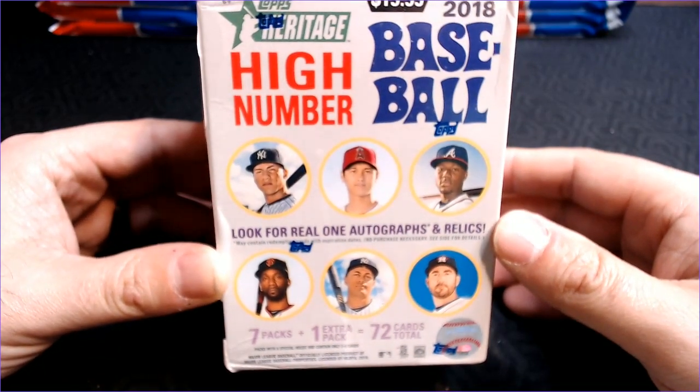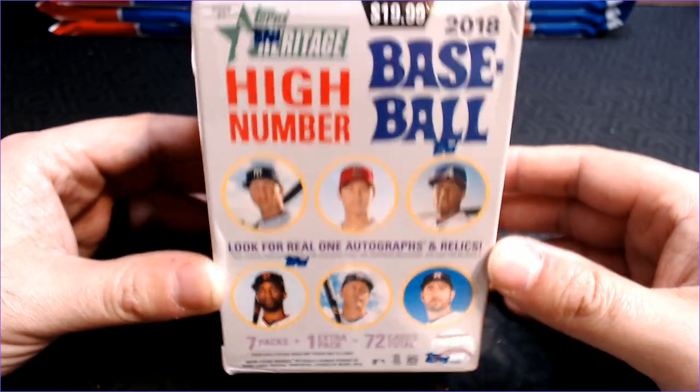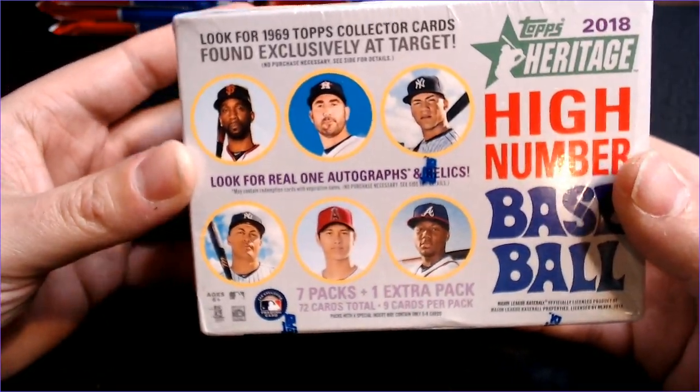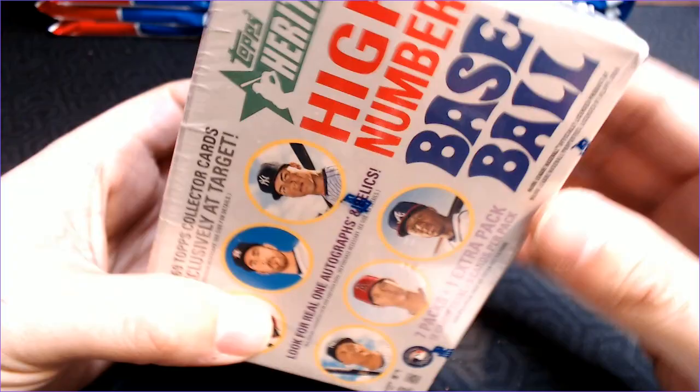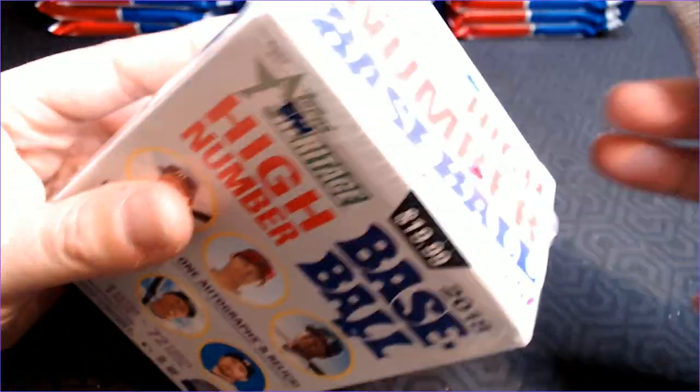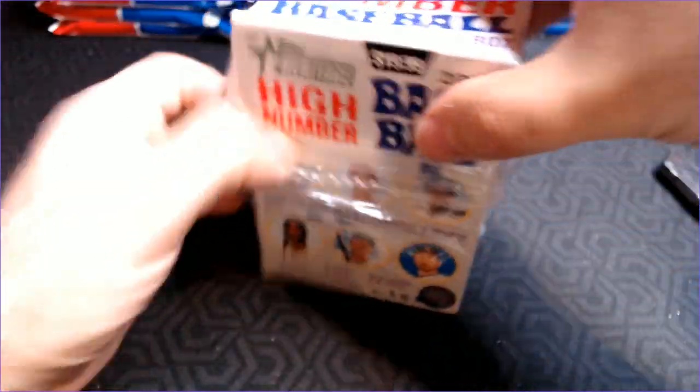This is a blaster box of 2018 Heritage High Number. This obviously has great rookies — they're all featured right there on the front, though Soto's not on there. I wanted to open something that didn't have a redemption code or a likelihood of getting a redemption. In my last two breaks, I both got pretty decent cards, but they were expired redemptions. I dropped them in the mail yesterday, so we will see if Topps does anything at all. My fingers are crossed and I am hopeful.